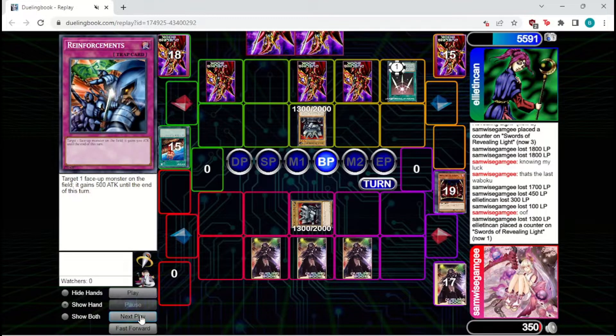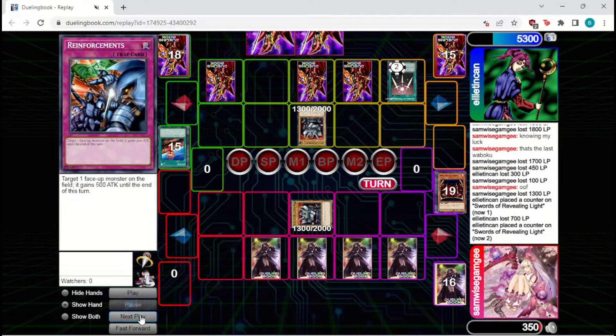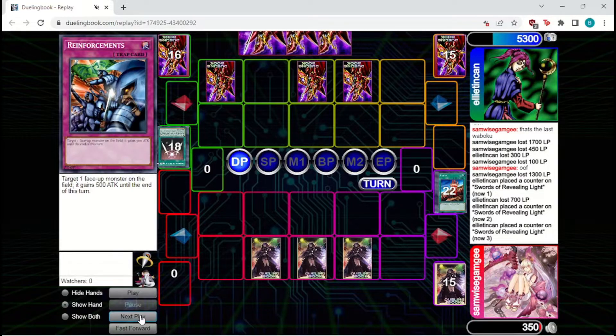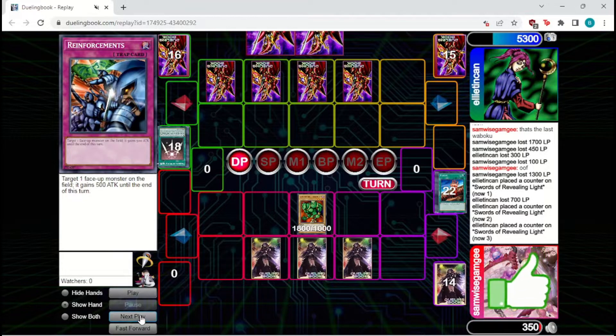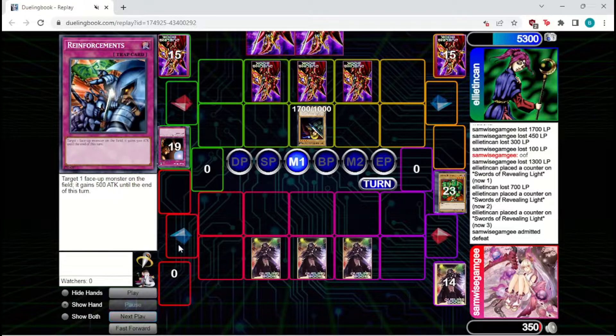Luckily we know they don't have Reinforcements, so at least there's that. They're going to attack in with their Giant Soldier — take 700. We'll set a Woboku and they're going to Fissure away our Giant Soldier, but we do have the Woboku so we can protect ourselves for a turn. Fissure is decent — it can clear their monster and we just hope they don't have another. Looks like they don't. We're going to bring out a Logen and just attack in. They do have Trap Hole, so that's unfortunate. They are going to bring out Neo and that is the end of the game.